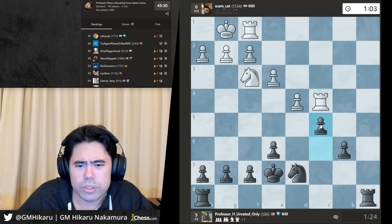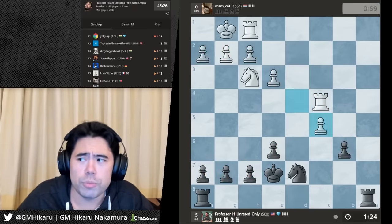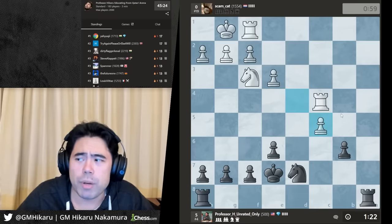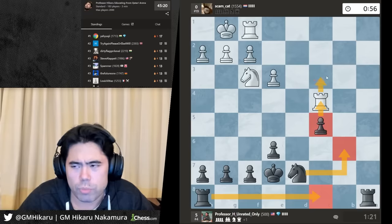One, two, three, four, five, six vs one, two, three, four, five — the extra pawn should matter. Thanks Dineed JP for the 21 and TechMonster for the 20 months. Let's take with the pawn, put a rook behind this pawn, and just start pushing it up the board.